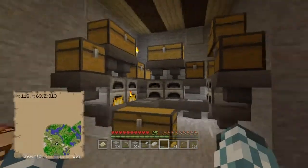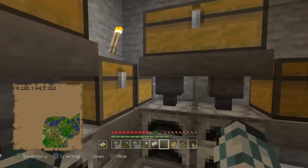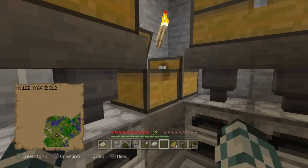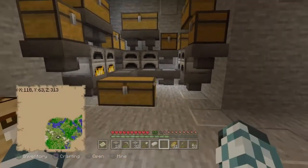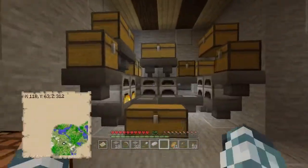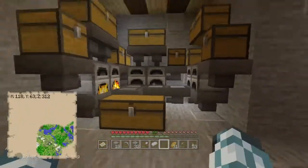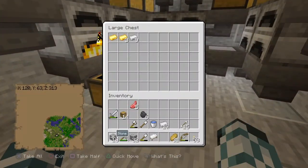The purpose of this — in case you're wondering why I need such an elaborate system — is so that if I have a situation where I need to cook a lot of food or different stacks of things, I can cook them all at once and it'll all show up in this one chest. That's the idea.